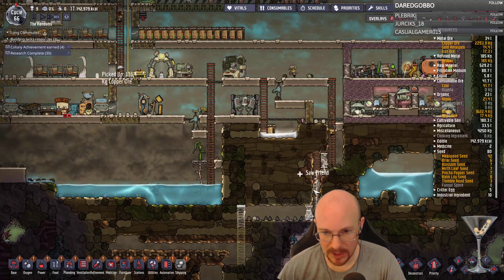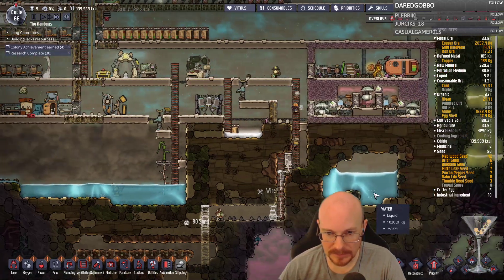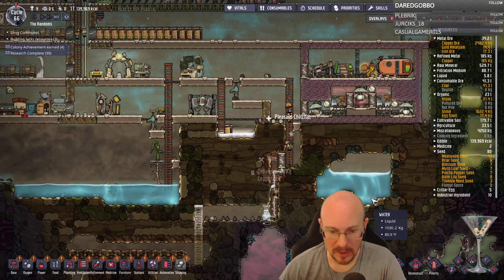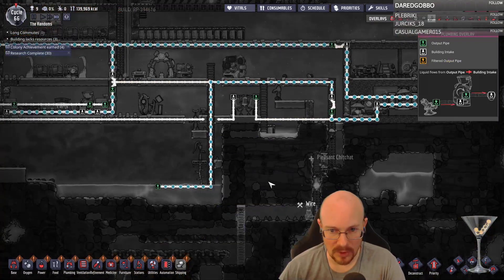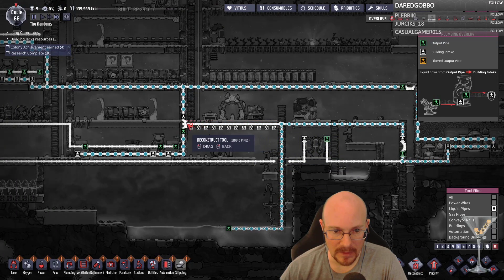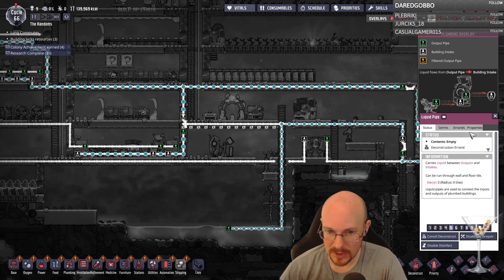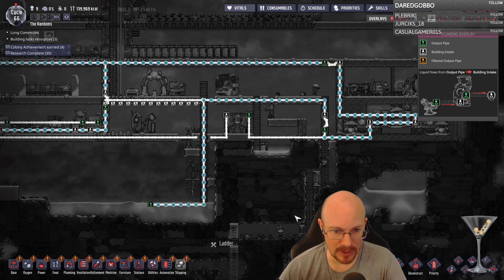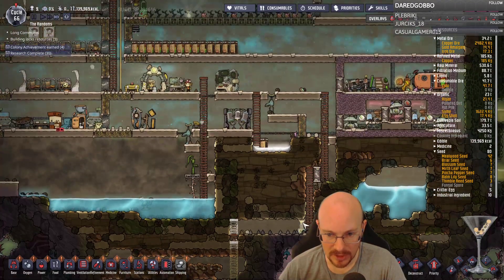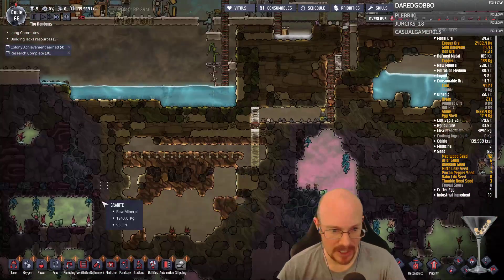Remember to breathe — please remember to breathe. It's not using a lot of water there. Now I can actually deconstruct these pipes — liquid bridge, liquid pipe, deconstruct. I didn't want to do that before because there was water and I didn't want to spill more. We've got algae in there and we're good to have a little pocket of breathing zone here — that should allow us to get over here. All right, we can breathe in there, beautiful.